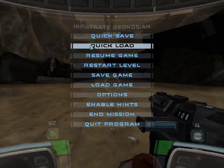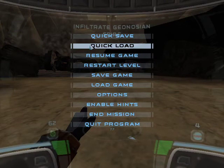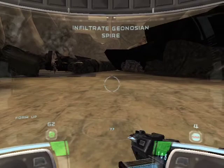Before we move on, let's talk about the squad commands. You have four squad commands in this game. The first is Take Offensive Formation — you're telling the squad to move to the next objective. If you're lost, just hit F1 and the squad will go to the next objective and you can follow them. The second is F2, which is Form Up — the squad will follow you wherever you go.